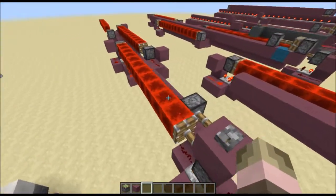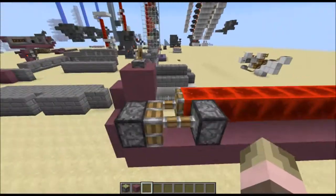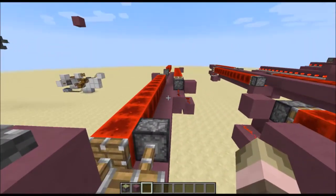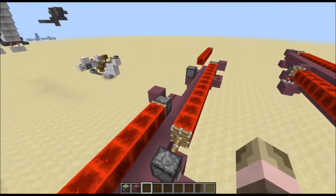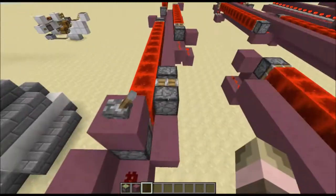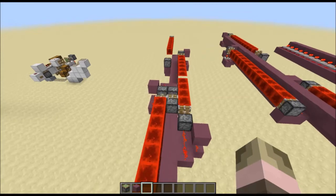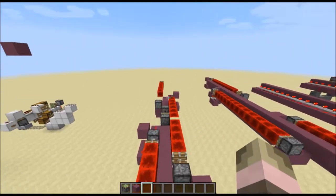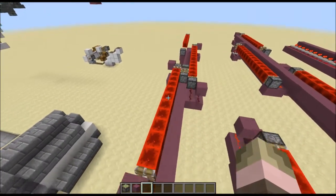So here's my first design, which implements the shifting redstone clocks that time it. I basically just have it where it passes the signal from side to side, so the timing matches up. If I pull this lever, you can see the piston worm starts shifting along, and it can get passed from side to side. It just keeps going until it reaches the end, then it comes right back.